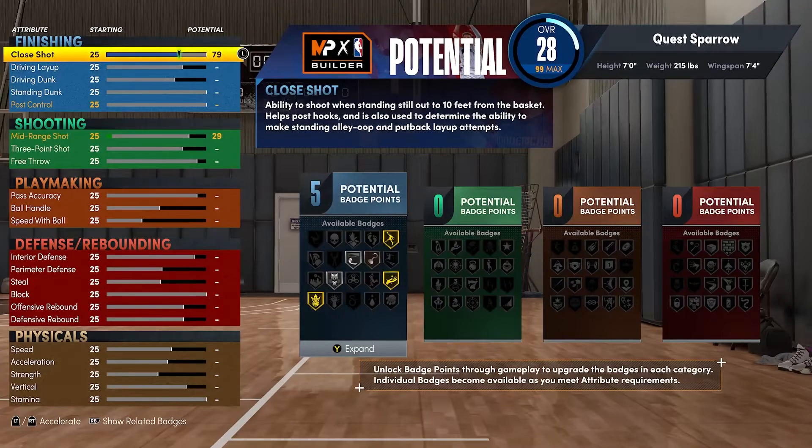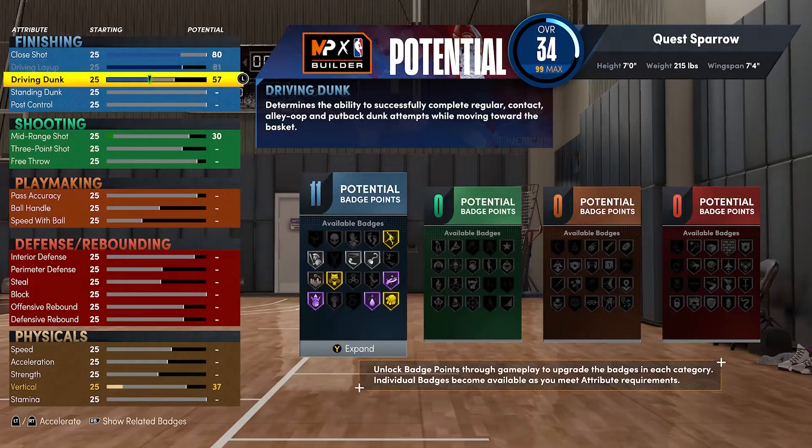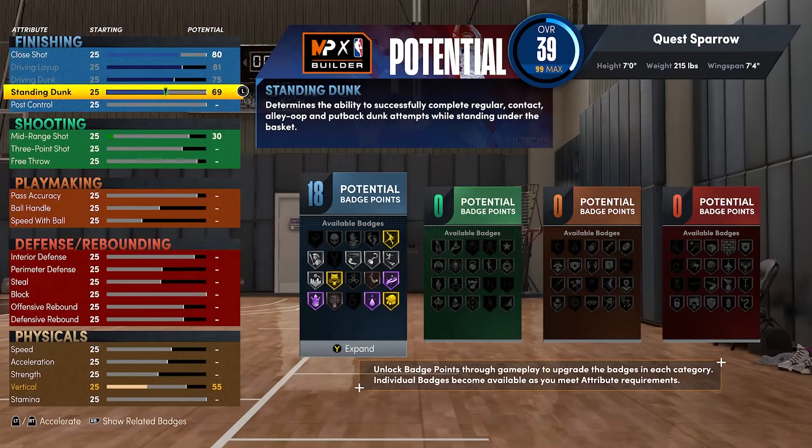For close shot, you're gonna get this to an 80. If you go higher than that to a certain point, it changes it to an interior finisher — that's not what we want. You're gonna get your driving layup maxed out to an 81, max out your driving dunk to a 75 to give you those packages, and get your standing dunk to a 91. If you go higher than that, it could turn it into an interior force or interior finisher depending on what attributes go where.